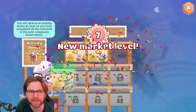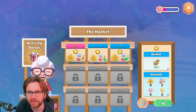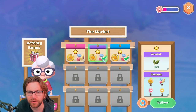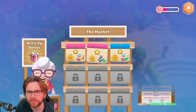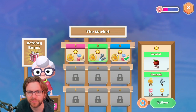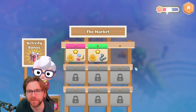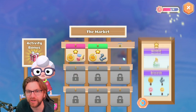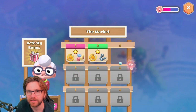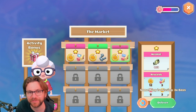We need three more greens to get the activity bonus. It keeps giving us purples! Green — as soon as we get green I can't fill it. One more green! Green green green green — oh, we need fast fish.